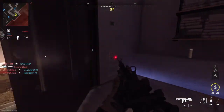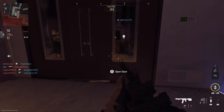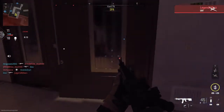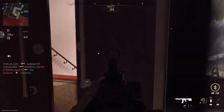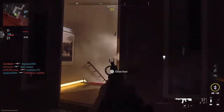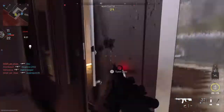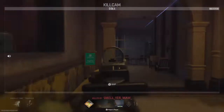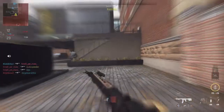Or, alternatively, you aim down sight and then press and hold square on PlayStation or X on Xbox, and then you can push through the door. Let me show you that one last time.